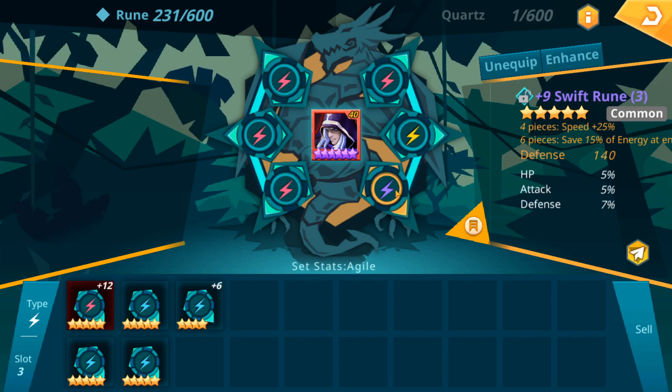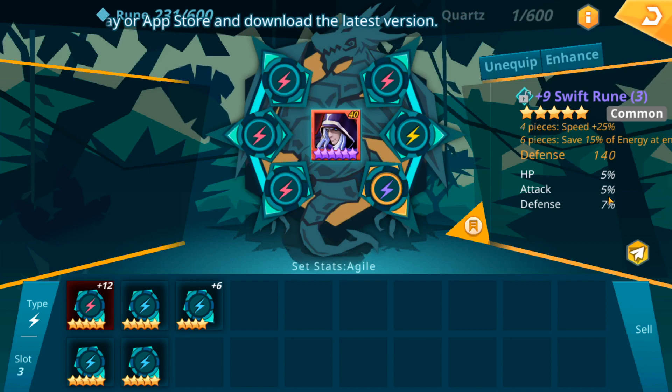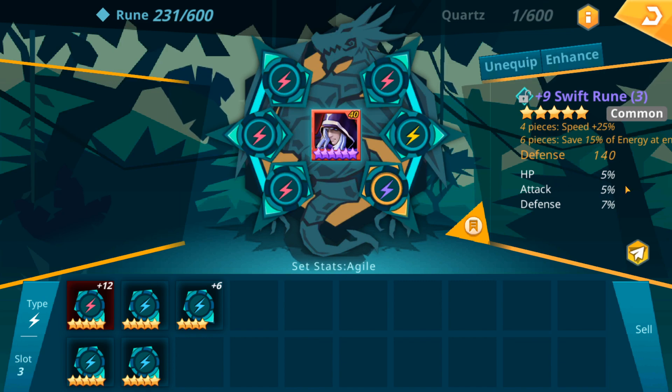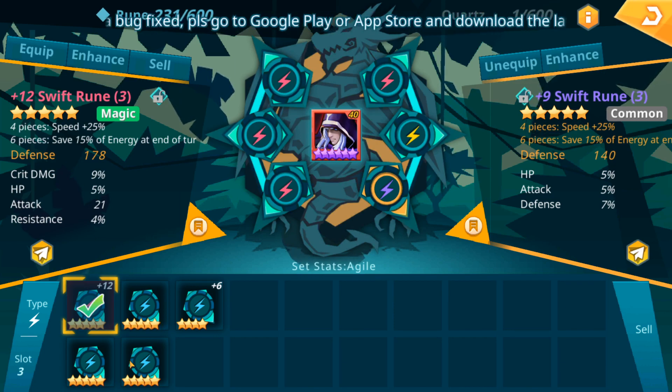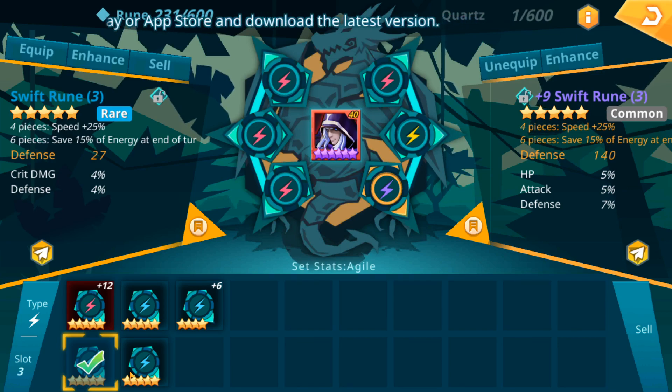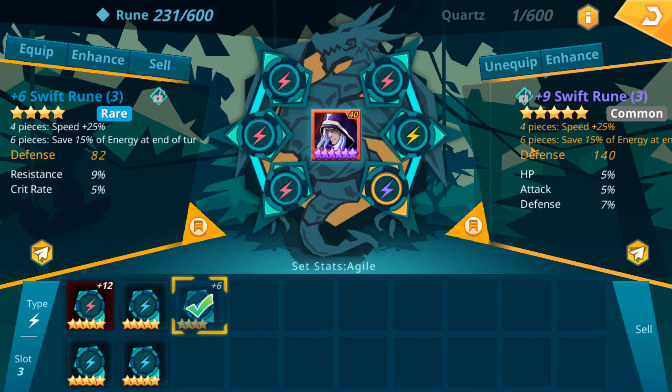Moving right along. We have a rune with HP percent, attack percent, defense percent — stats are kind of all over the place. I'd say this is a great tank rune, but it has an attack on it. It'd be better if it was speed or resistance. If we were trying to build a full-on tank, we've got this plus 12 rune with crit damage, HP, flat attack, resistance. So not better. We don't have any 6-star runes to slide into this slot, so I'm going to go ahead and enhance what we have there.